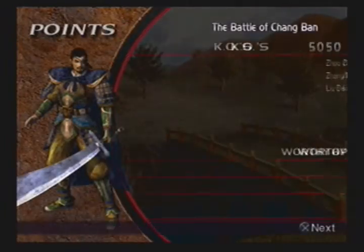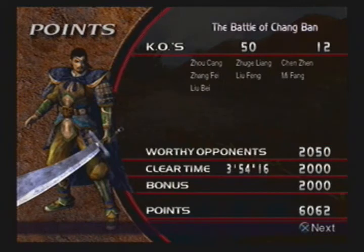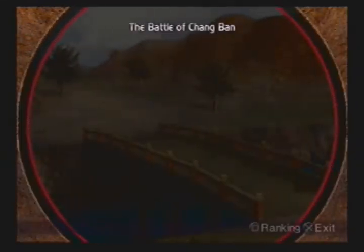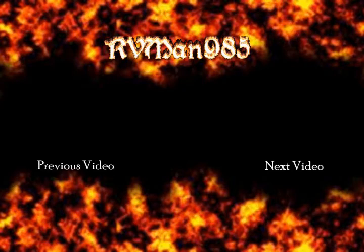Whatever the case, folks, we are done here. We mowed down 50 enemies — yeah, that's pretty quick. But as I said, 30 minutes is the maximum, because there will be officers that hold down Liu Bei, but not for too much longer, and you'll have your work cut out for you. Nonetheless, next time we go to Escape from Wan Castle — the roles are reversed. See you guys next time.